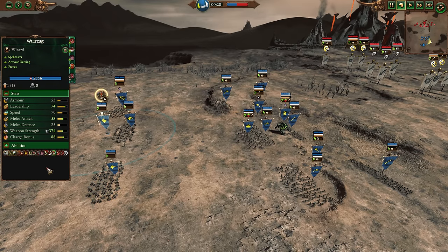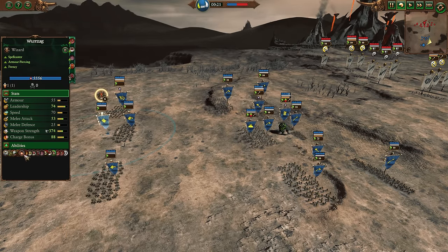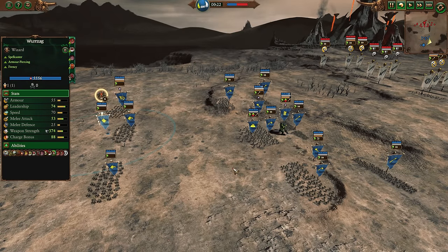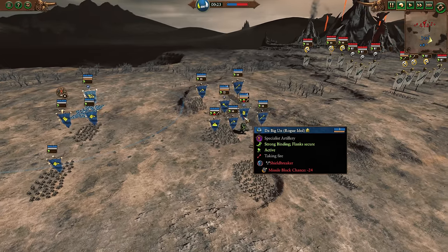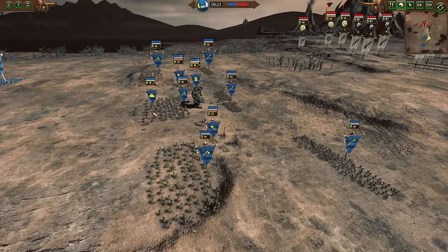Wurzak with the Lore of the Big Waaagh here is looking for just Gaze of Mork and Fists of Gork — the cheap spells, trying to spam those, get as many procs. The Bonewood Staff, not as good as it was before, but still decent. Mangy Marauders for some AP missiles. We've also got the Rogue Idol, the Biggin, and Goblin Rock Lobber as well.